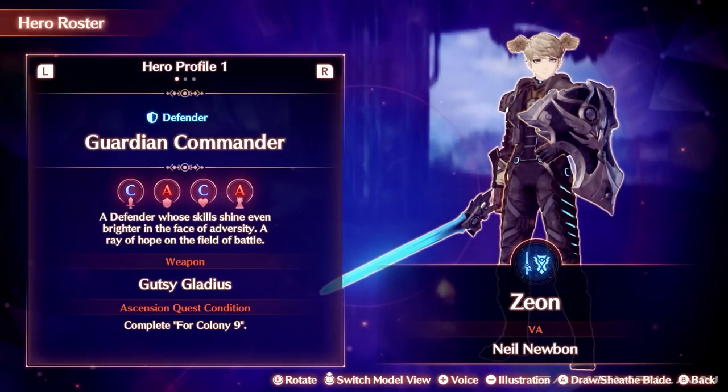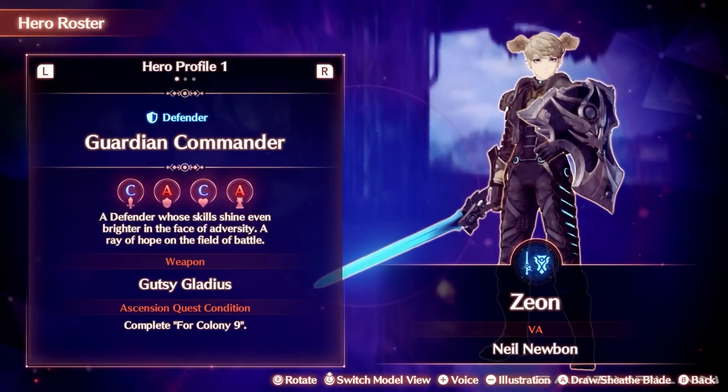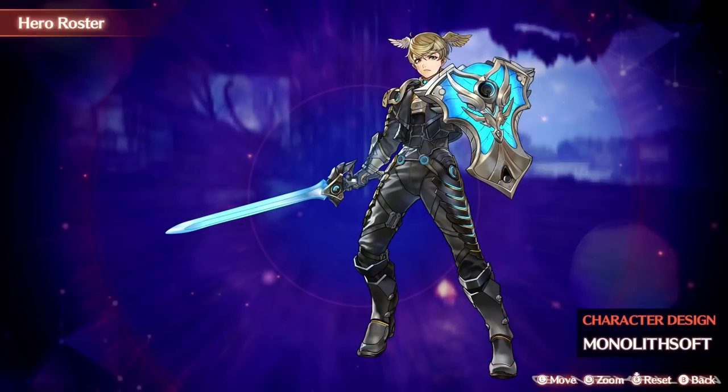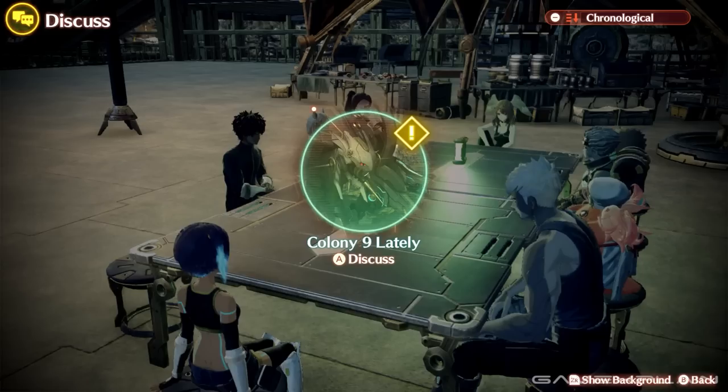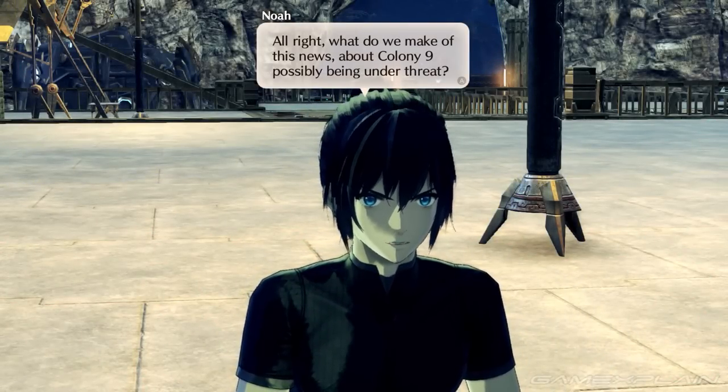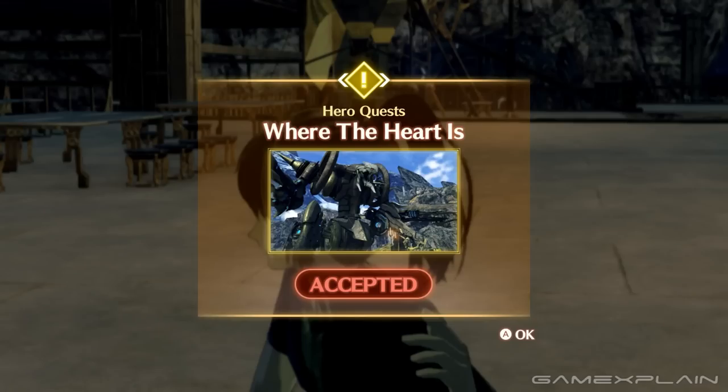Next up is Dutiful Zeon, the commander of Colony 9. This defender is a Guardian Commander, and an old friend of Noah and company. After liberating Colony 30 and obtaining Valdi, you'll find a discussion topic prompting the party to check in on Colony 9. Following this hero quest, called Where the Heart Is, will lead you straight to Zeon.